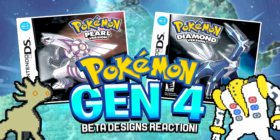Alrighty guys, what's going on? Linky here, and today we're going to be reacting to some beta leaks that recently came out from a massive Nintendo hack. There were a lot of leaks — one confirming Luigi existing in Mario 64, some other Mario leaks, and one of the more notable things was a Pokémon Diamond and Pearl beta demo.